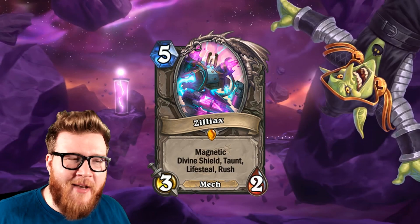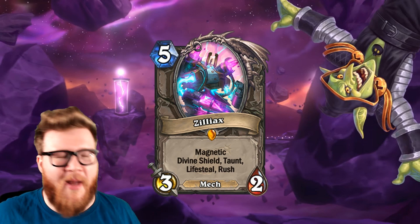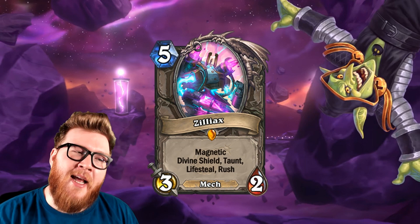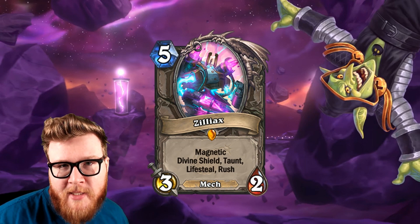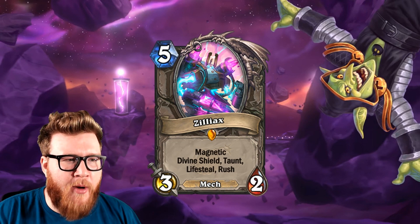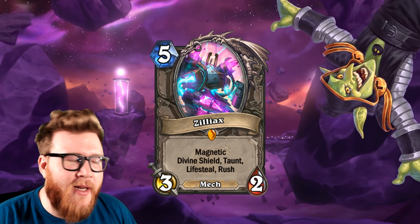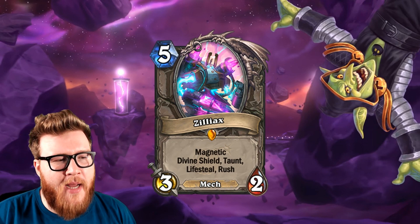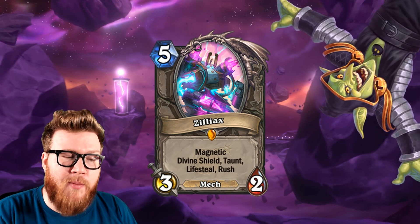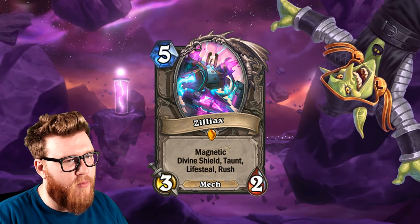Up first, I think we have the most exciting mech of them all. This is Zilliax, apparently Dr. Boom's personal bodyguard — a super cool looking mech with fantastic artwork and a great design. I think this will probably be the centerpiece neutral card for all the Magnetic mech stuff happening in the Boomsday Project. Zilliax is a five-mana 3/2 mech with the Magnetic keyword, but also dumps quite a few other keywords: Divine Shield, Taunt, Lifesteal, and Rush.